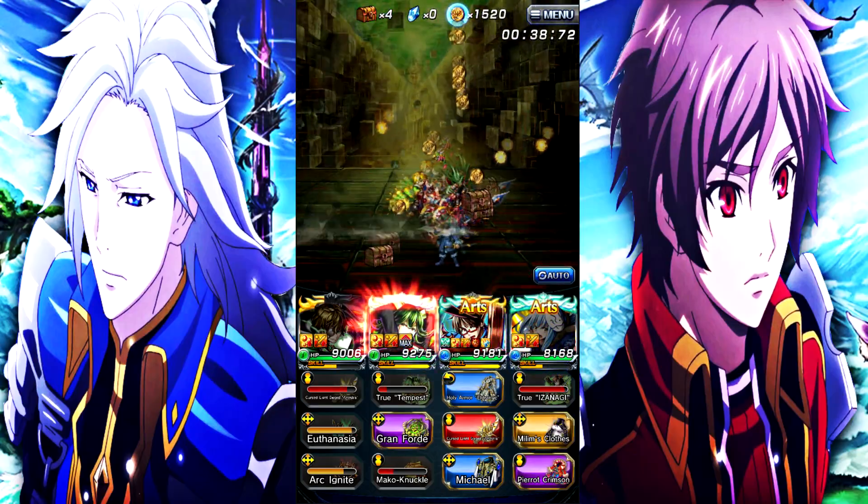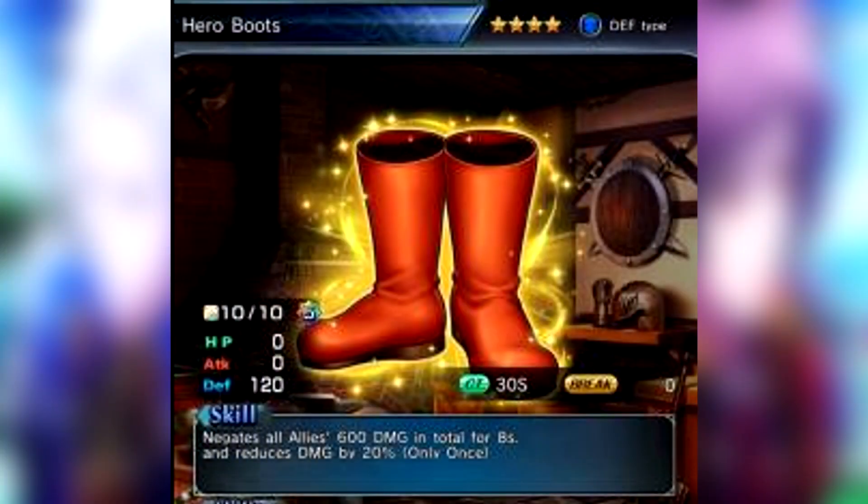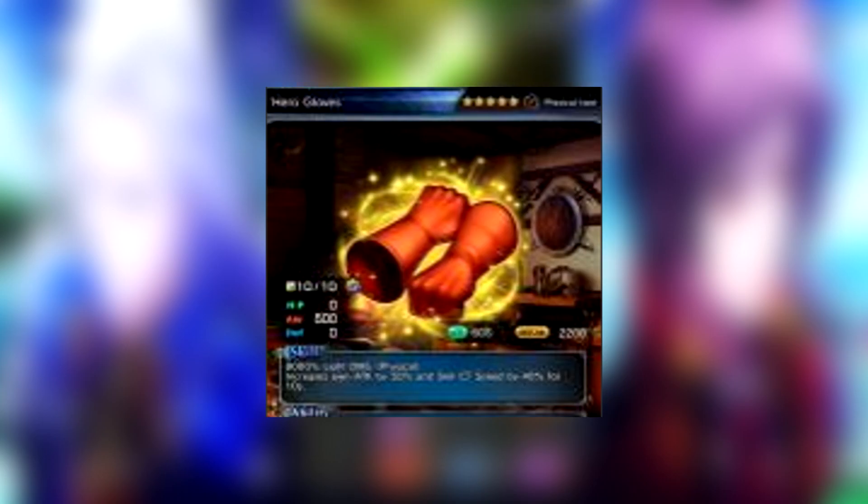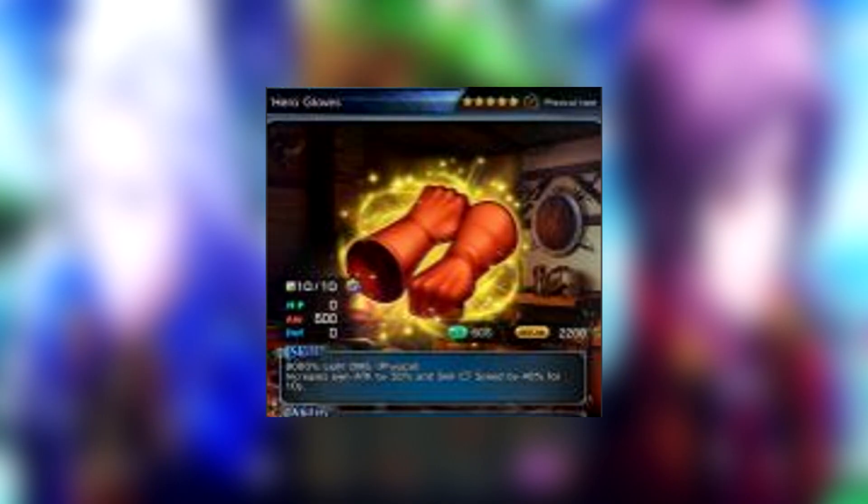Next is Hero Boots, a 4-star defense item. At max limit break it gives a 30-second cooldown. Its skill negates all allies' damage for a total of 600 for 8 seconds and reduces damage by 20%, but only once. After that, Hero Gloves at max limit break gives a 60-second cooldown, 2200 break, 500 attack. Its skill deals 8000% light damage physical, increases own attack by 50%, and skill CT speed by 40% for 10 seconds.